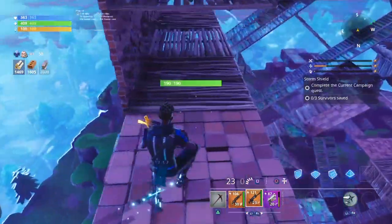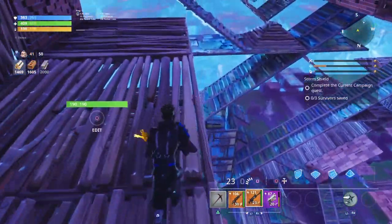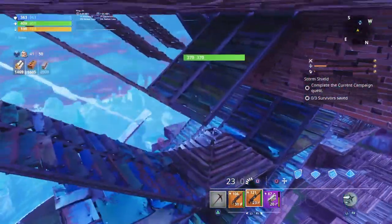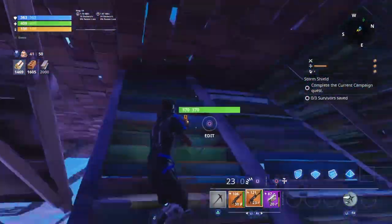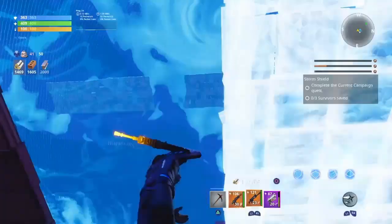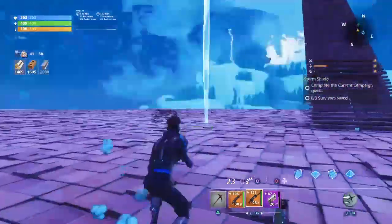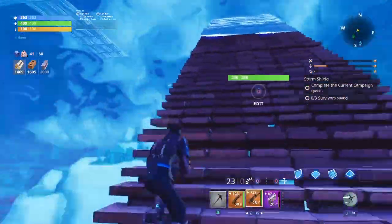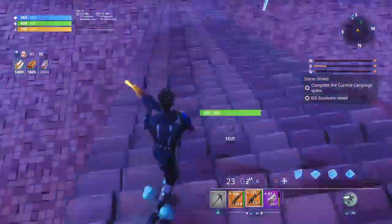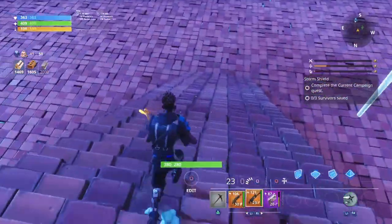This Duplication Glitch works with guns, materials, traps — anything you want to duplicate. This duplication glitch works 9 out of 10 times if you get the timing right. It's an easier duplication glitch in Fortnite Save the World.